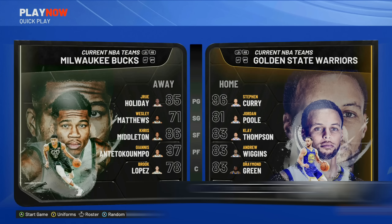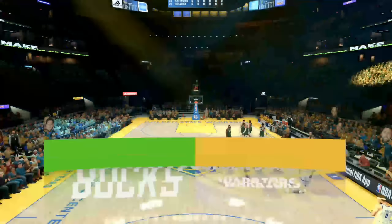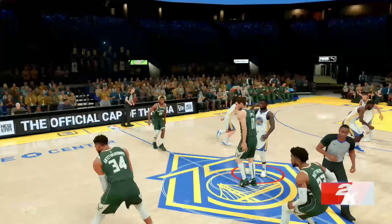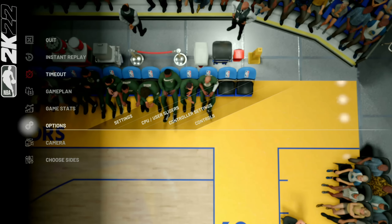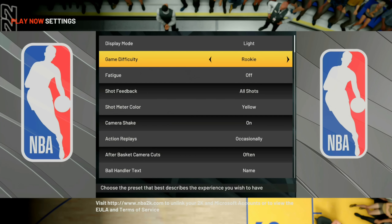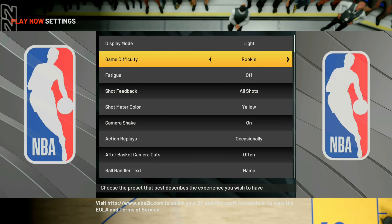Go over to Play Now, then Quick Play. Make sure your controller is on the right-hand side, then go ahead and load the game up. As soon as somebody gets a tip-off, press start, go down to your options, go to your settings, and make sure the game difficulty is still on rookie.